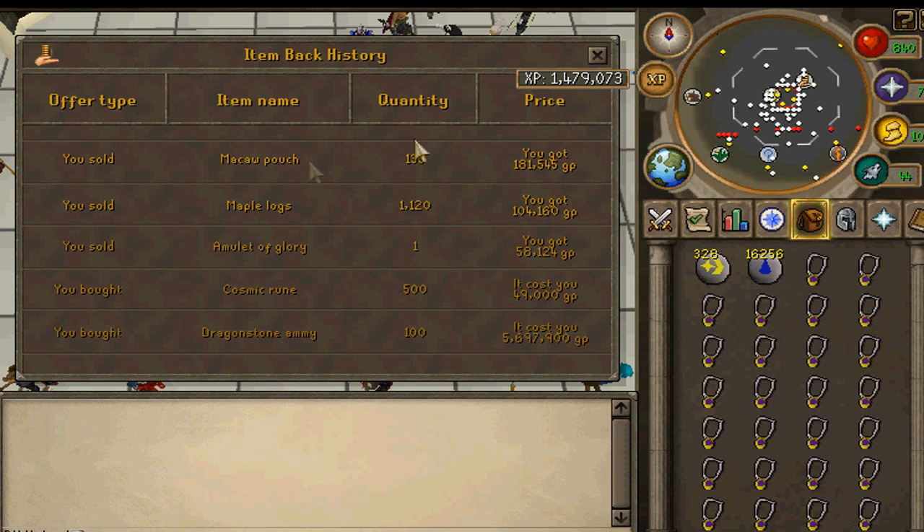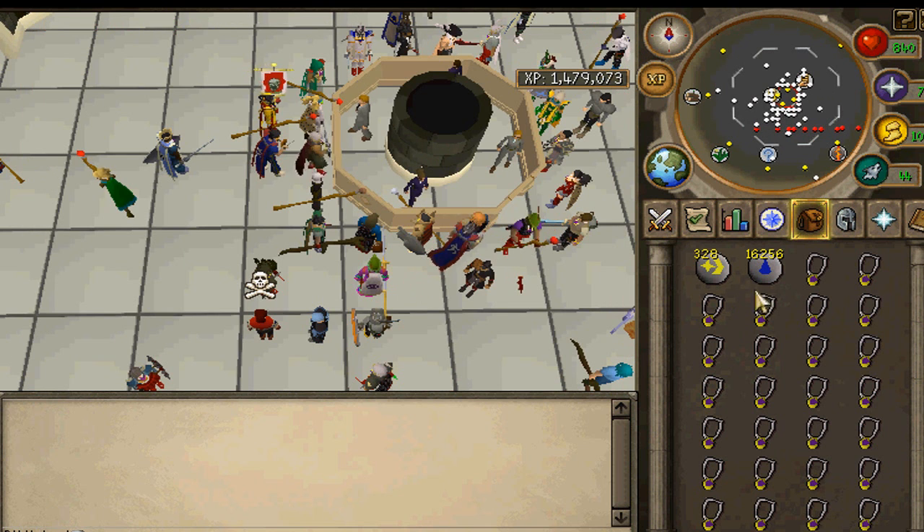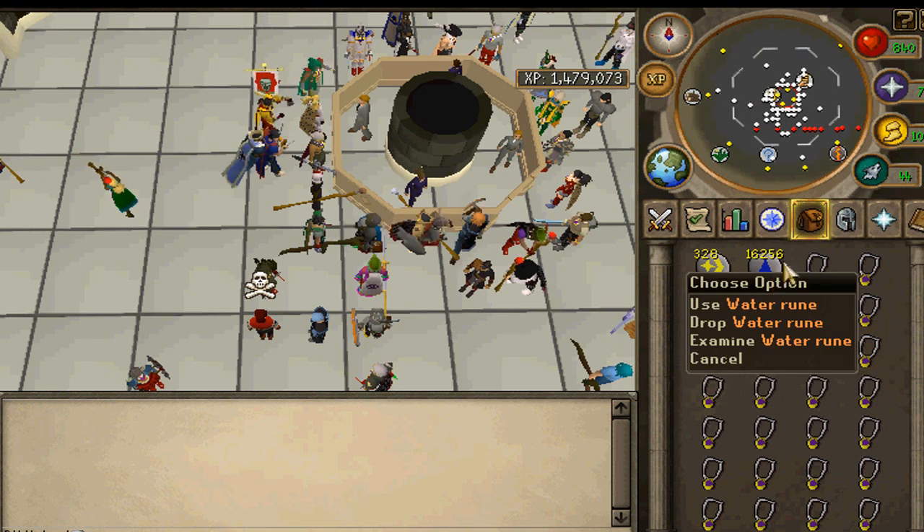And then I sold an Amulet of Glory 1 for 58.1k. That's a profit of about 1.2k, however it costs about 400gp to enchant them.